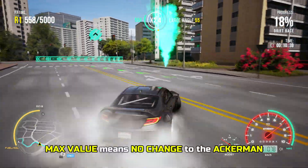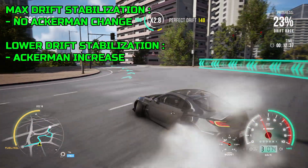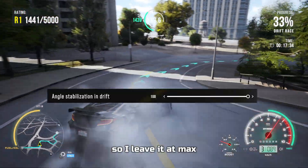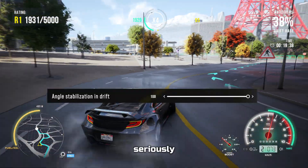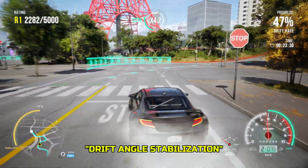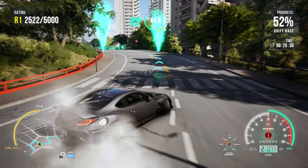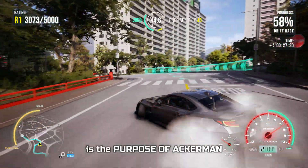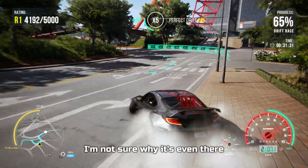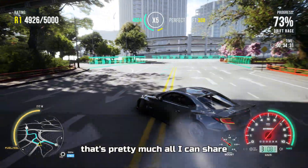About drift stabilization, it just feels like an Ackermann increase. The max value means no change to the Ackermann, and it will increase the Ackermann as you lower the value. Personally I don't need it so I leave it at max. The name is drift angle stabilization, which is literally the purpose of Ackermann in the tuning, so I'm not sure why it's even there.